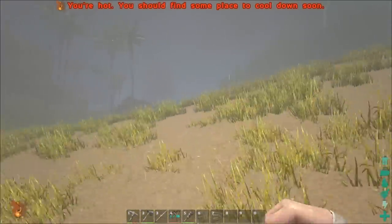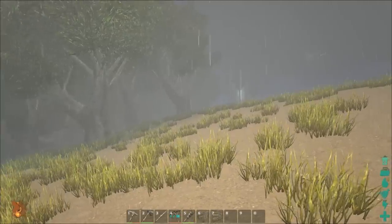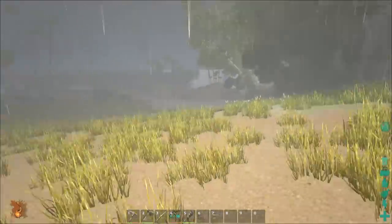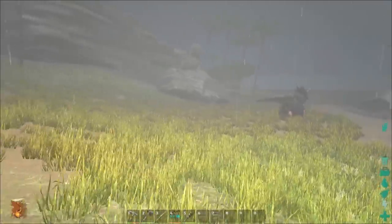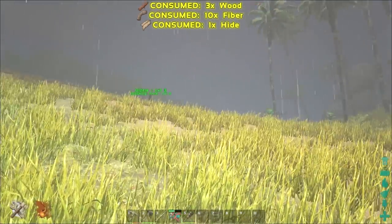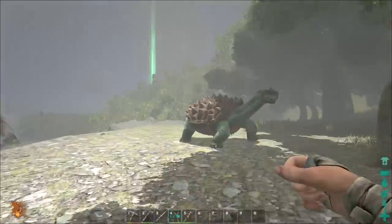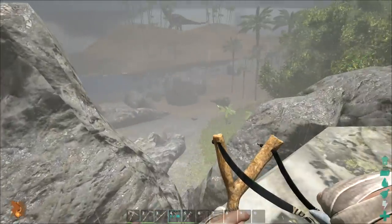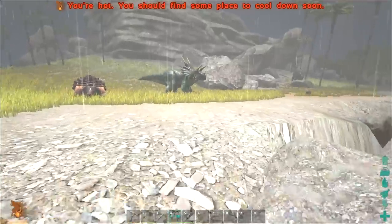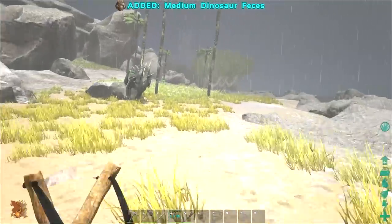I'll try to run carnosaurs off on one of the random herbivores running around. It looks like this island is actually pretty small. I'm gonna break my slingshot real fast so I can repair it, so we can kill another turtle so I can make my sleeping bag and take a nap — because naps are great. Doesn't look like there's much of interest over there. Some giant dino poo on this side — a medium dinosaur feces, hooray.